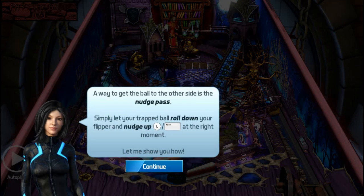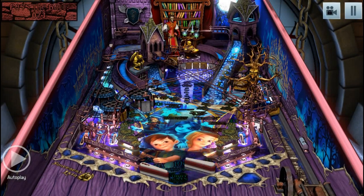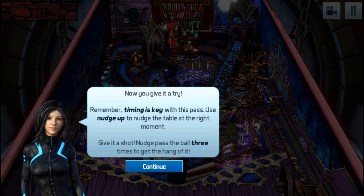Another way to get the ball to the other side is the nudge pass — let me show you how. Now you give it a try: nudge pass the ball three times to get the hang of it.